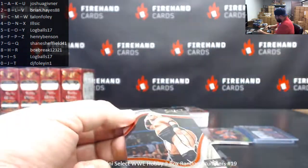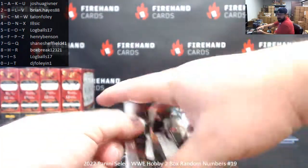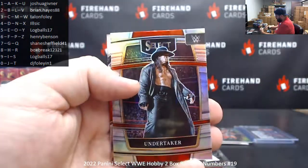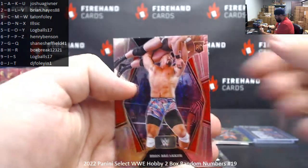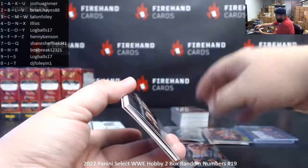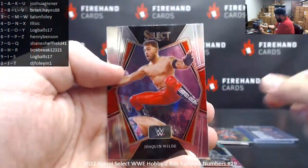Rikishi, ringside — card number 225. Rollins, Ciampa, Foley. Silver of Undertaker. Primary level of Bron Breaker. Paul Cogan, Rob Van Dam, and Sheamus. Tri-color of Kofi Kingston. Joaquin Wilde, primary level.